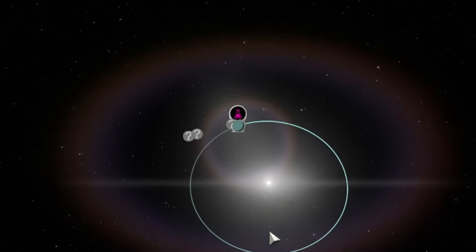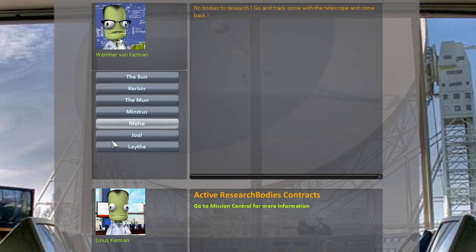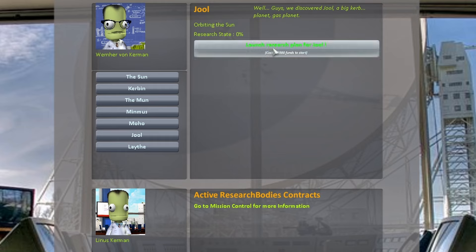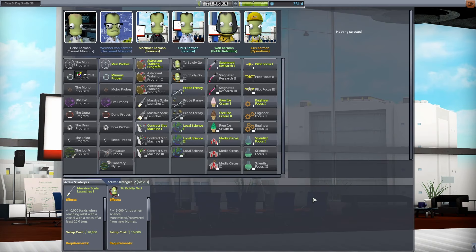The other part of having to restart is using our Research Bodies mod, where we don't know of planets. We had to force our way to unlock Jool, which is where we were before. Unfortunately, instead of Pol, we now have Lathe, and we also have Moho because I forgot to upgrade my observatory before starting the research.